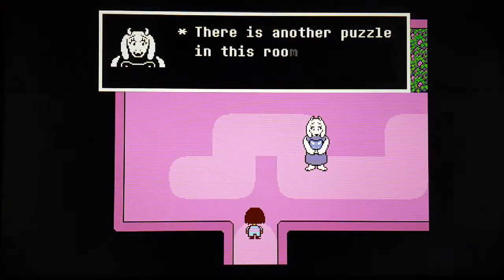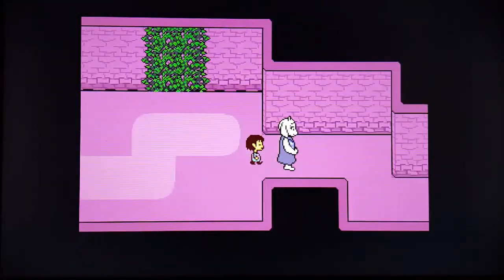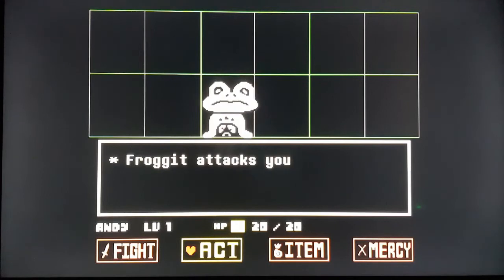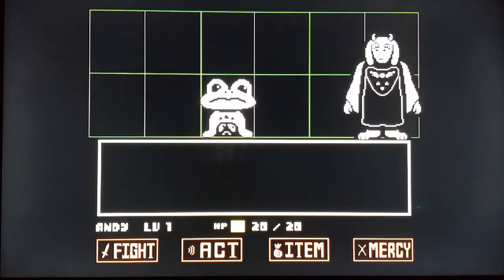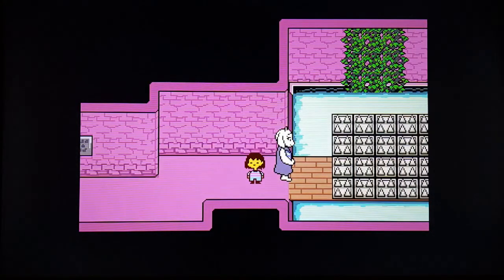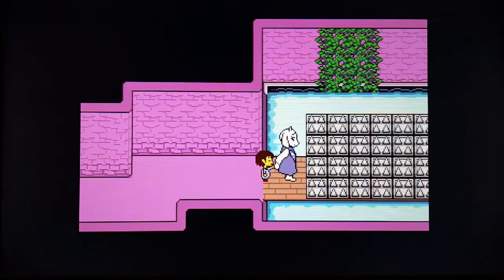I do not want to hurt anybody. Here we go — an actual fight. I can compliment or threaten this guy, or I can just kill him. I'll threaten him. He didn't understand what I said but was scared anyway, and she comes in and makes him go away. He's gone — you won! So this is the puzzle she was talking about, but she just takes you through it anyway.